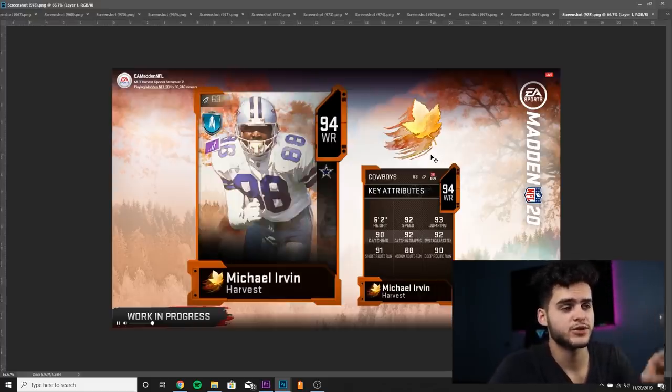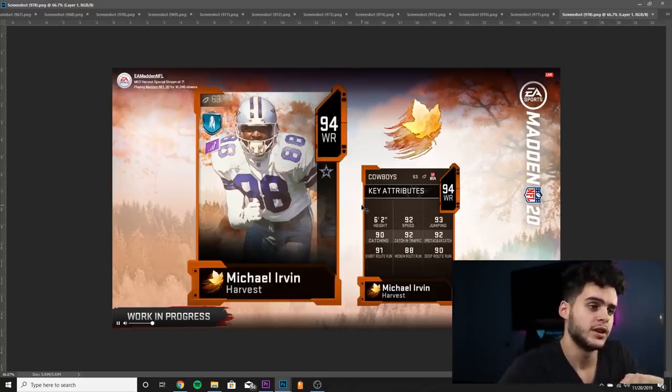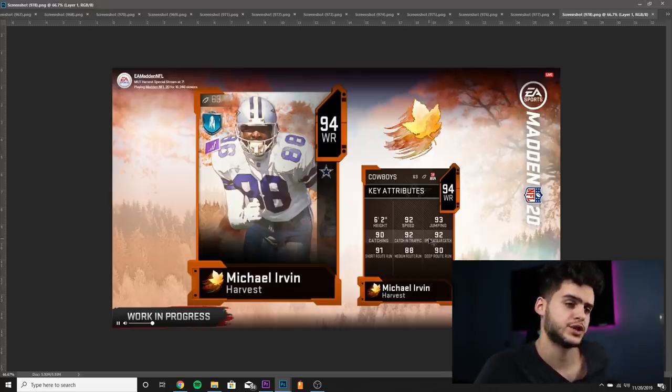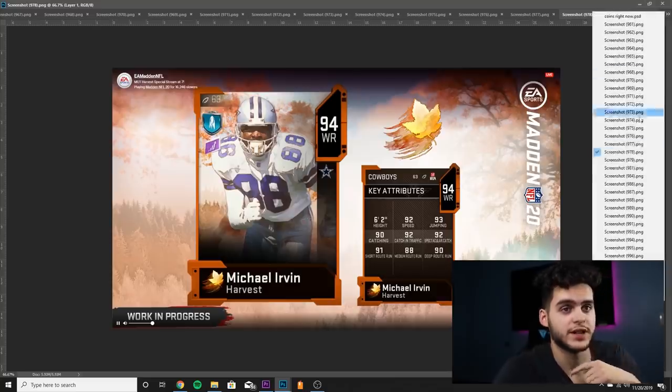Then we got Michael Irvin — this is the first master, the offensive Thanksgiving master. To get this card you're going to have to put in four of the Turkey Stuffers — Brady, Odell, Ertz, and Nelson. He's got 92 speed, 93 jumping, 90 catching, 92 catching in traffic, 92 spec catch, 91 short route running, 88 medium route running, and 90 deep route running. Powered up and chemmed up, this card will have like 93 speed, all mid-90s catching stats, and all above 90 route running — hands down the best wide receiver in the game. He's probably going to be better than Randy Moss.